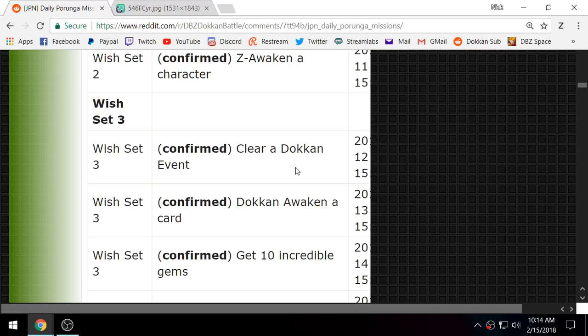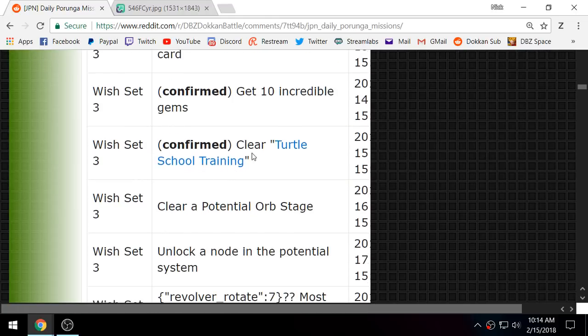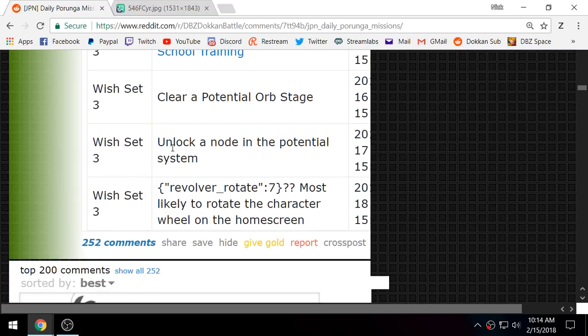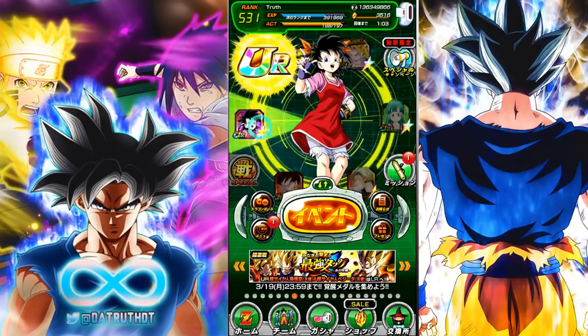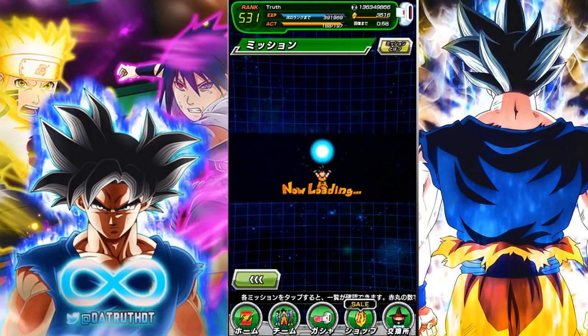Clear a Dokkan event — I don't think it has to be a Dokkan boss; it could be like the first stage of an event where you farm the Buuhan, Broly, Merged Zamasu, or Goku Black card. Dokkan awaken a card using special medals from the boss event. Get 10 incredible gems. Today's was clear Turtle School Training, tomorrow will be clear a potential orb stage, the day after will be unlock a node in the potential system, and the last one — just rotate the little wheel right here and that should give you the dragon ball.